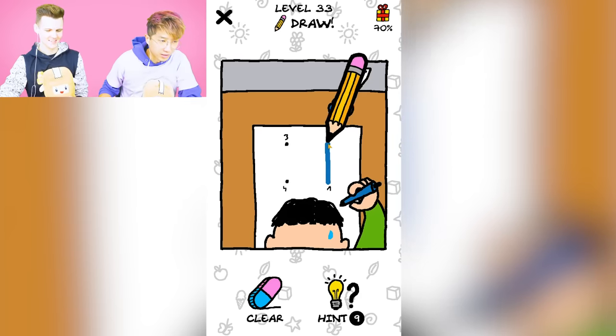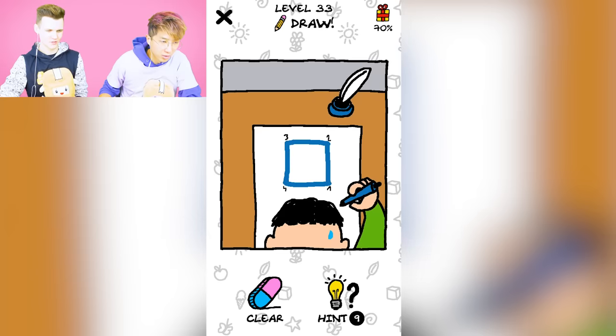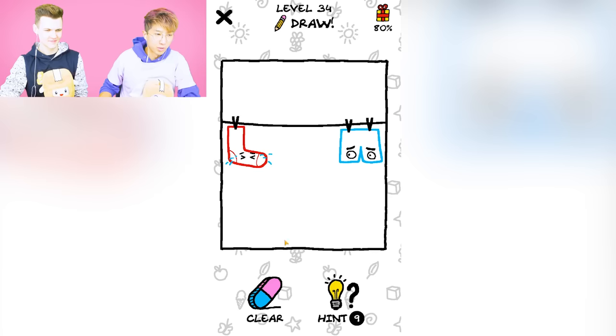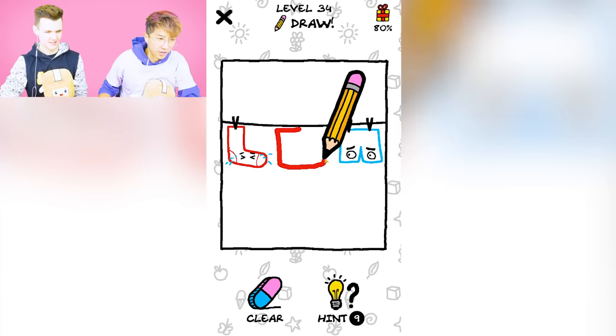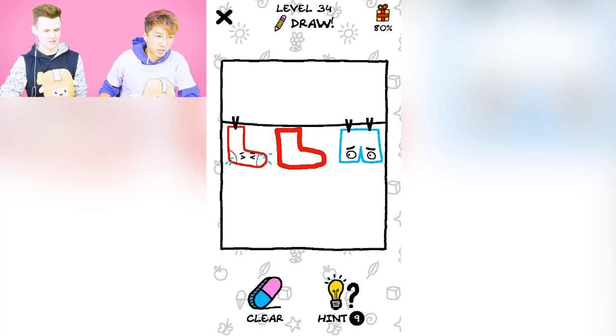He's playing connect the dots — one, two, three, four. Easy W! Nice. What is that? A sock and some pants. Maybe they're missing their friend Shirty. No, they're missing the other sock. W!